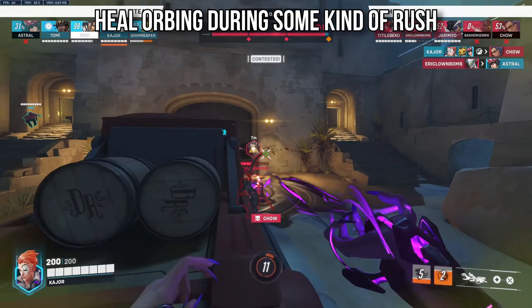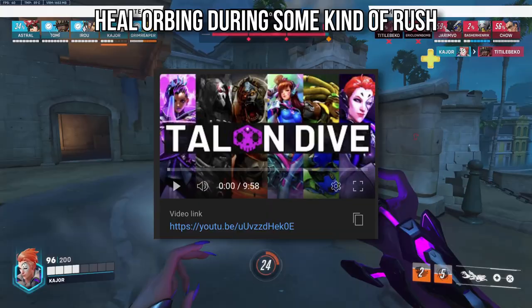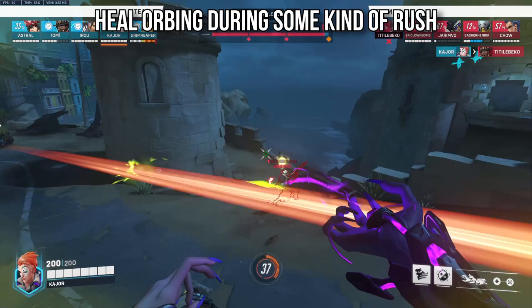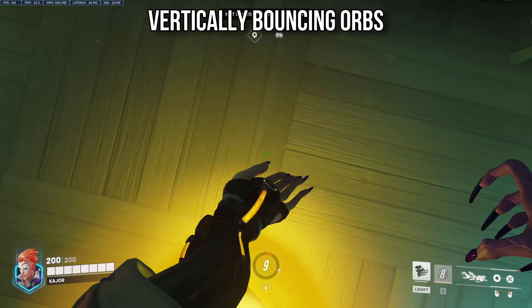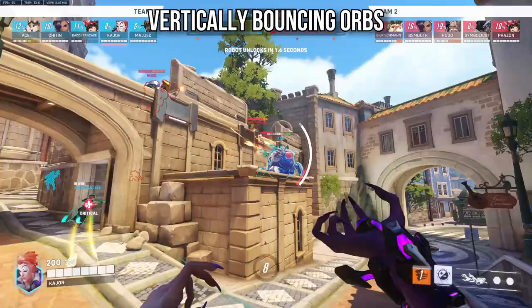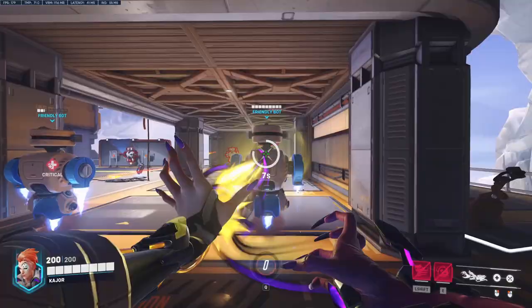With your heal orb, you'll likely be using this when your team are rushing in or are being rushed on. This is what spawned the Lucio-Moira-Winston dive comp back in Overwatch 1, because Moiras would stack their heal orb and their spray to make everyone unkillable for a few seconds. Something niche but useful: look to bounce the heal orb vertically in enclosed spaces like in King's Row Hotel, to maximise the orb instead of it bouncing away from you.